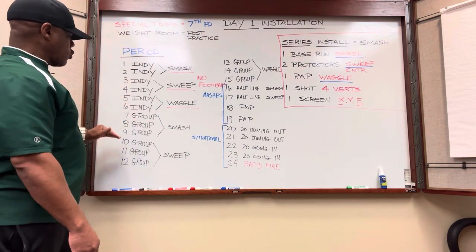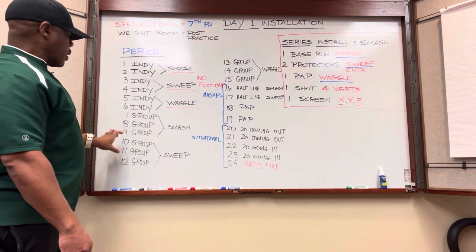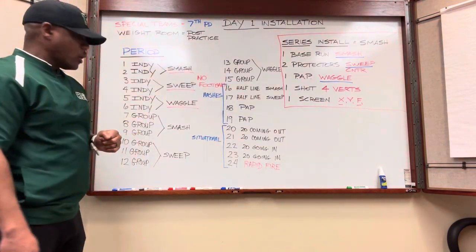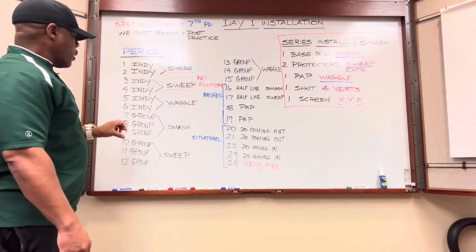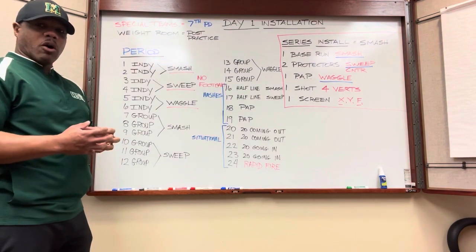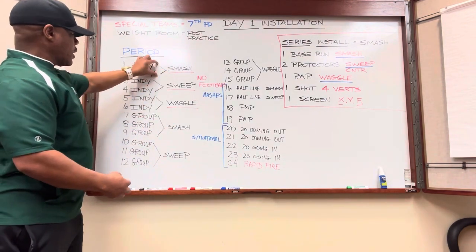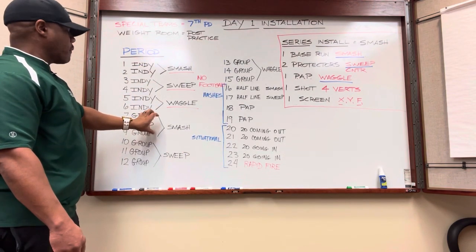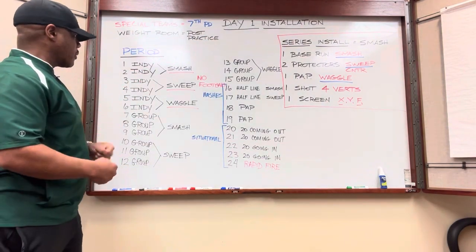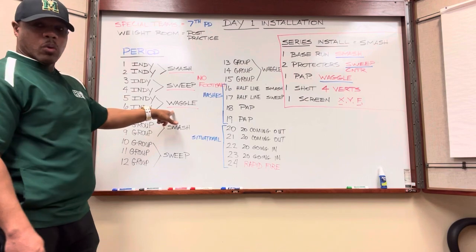Next we transition into group period. We've done individual on our three concepts; now we put it into group. We have 15 minutes of group with smash, 15 minutes of group with sweep, and 15 minutes of group with the wabble. This is where we put things together — offensive linemen with backs, receivers working with defensive backs on their blocking. Now we bring the footballs out. The 15 minutes of group should reflect the work and focus we put in during the 10 minutes of individual for each concept.